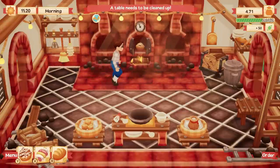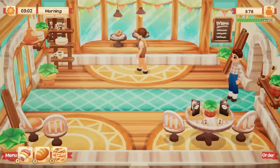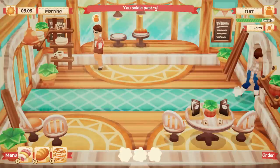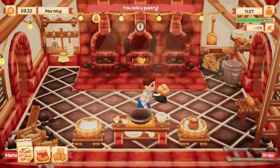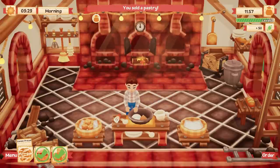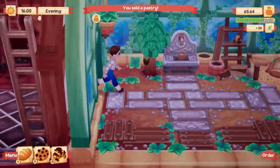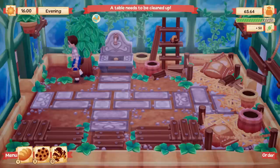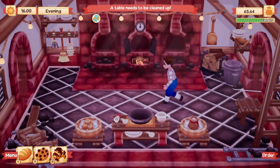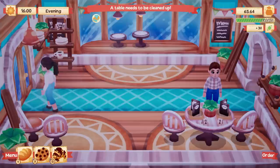It sounds super simple, but it gets very, very involved. The game is also broken into several rooms. The first room is your bakery floor where customers come in, sit down, and you take their orders — you can also display your pastries there. The second room is your kitchen, where you do all the baking and mixing. The third room is actually really cool — it's a greenhouse, where you'll find different plants and trees that give you things like strawberries or cocoa beans. You start off with one oven, a mixing bowl, and some basic ingredients, and from there the game continues to grow.